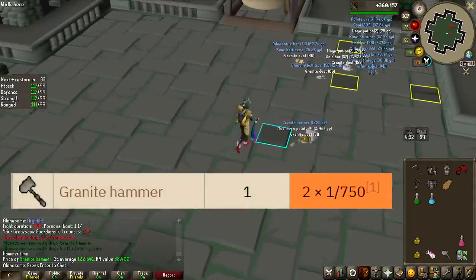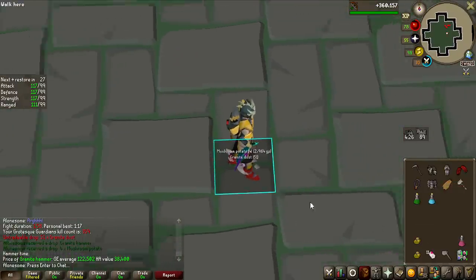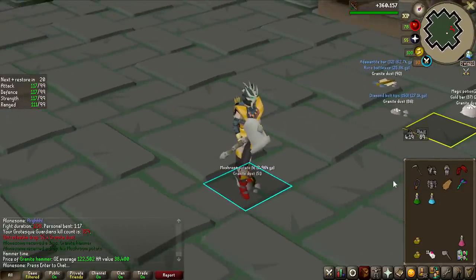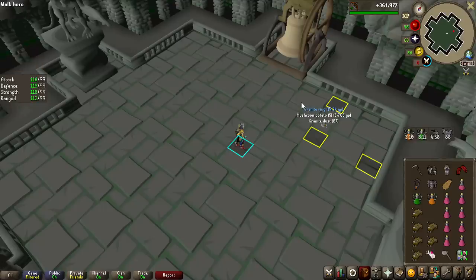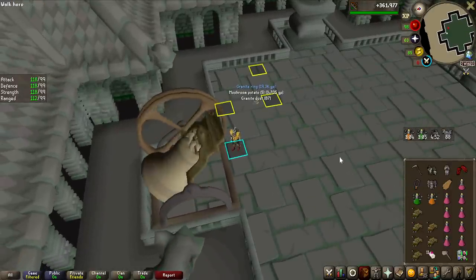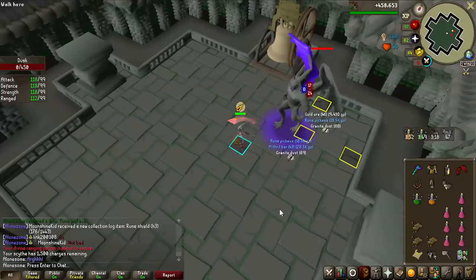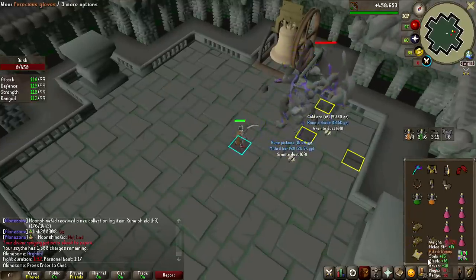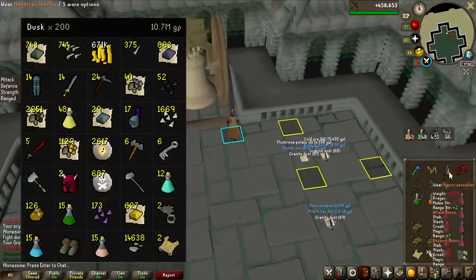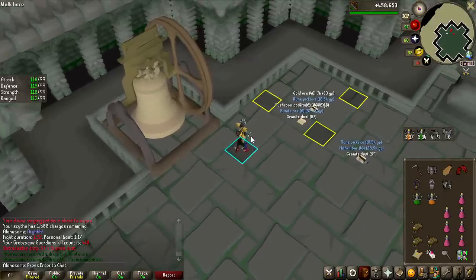I got a granite hammer — not a new collection item, but it's actually worth 122K so I'll definitely take it. Out of all the granite items you can get, that's probably the best one. That is the granite ring number two of the grind. All the granite items are pretty useless, and 19K of value pretty much shows that. We're coming up on 200 kill count and have not seen the tourmaline core yet, but we've made some decent GP. This is the loot from 200 KC — we've actually just hit above 10 million, which is pretty good.